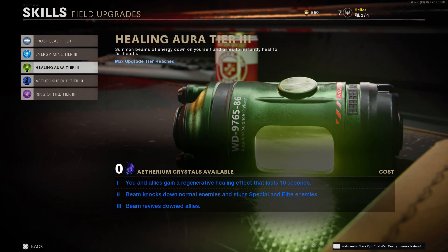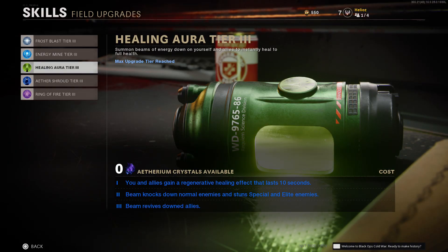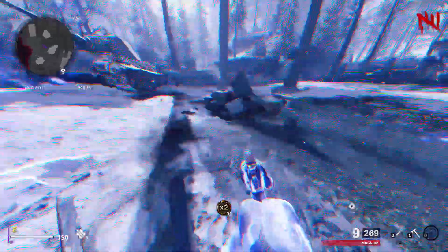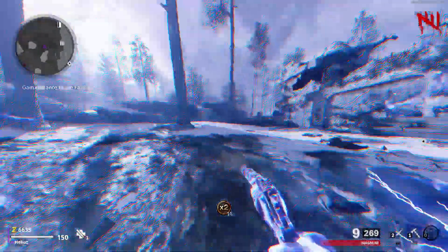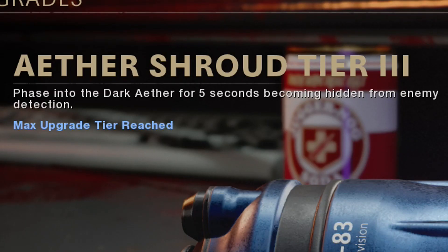The tier two upgrade says the beam knocks down normal enemies and stuns special and elite enemies — knocking down all normal zombies and the heavy and boss zombies. The tier three upgrade says the beam revives downed allies, which is the most important part — it lets you revive players from anywhere on the map. The next field upgrade is Ether Shroud, which is basically In Plain Sight from Black Ops 3 and is probably the most OP one right now.